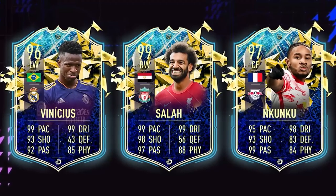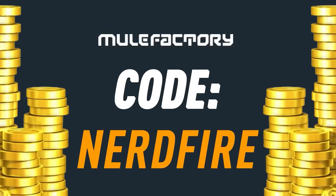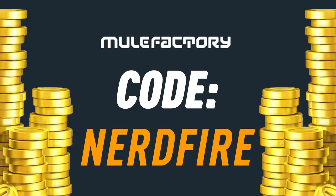Are you out of coins? The Team of the Season is just around the corner and I've got nothing left. Head over to MuleFacturing.com for the cheapest, most safe and reliable coins, and use the code NERDFIRE at the checkout for 5% off your order.